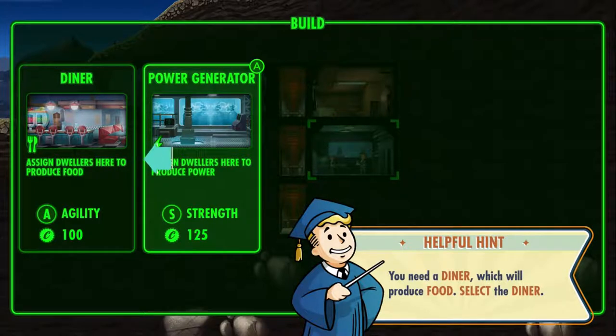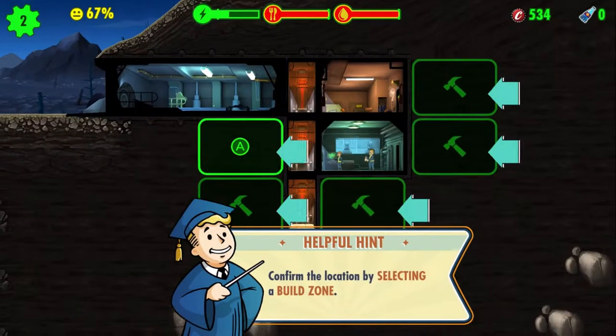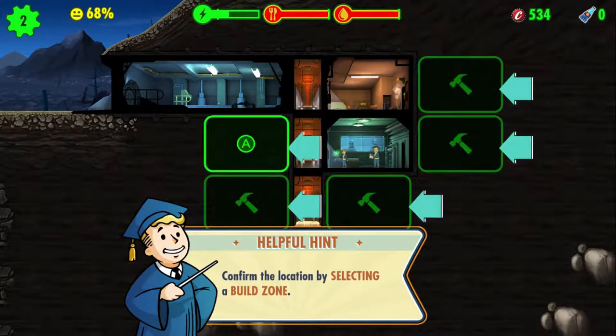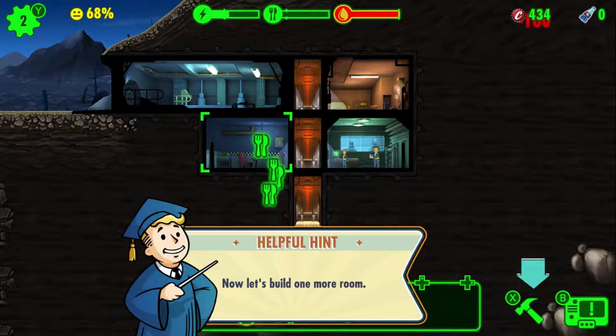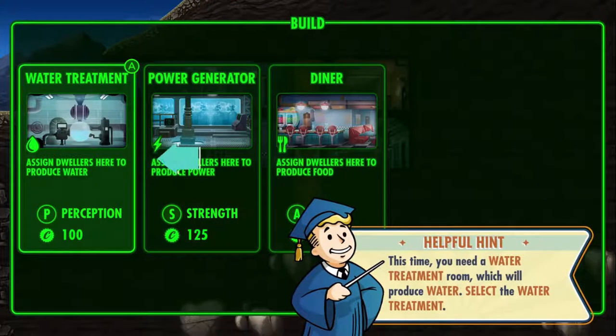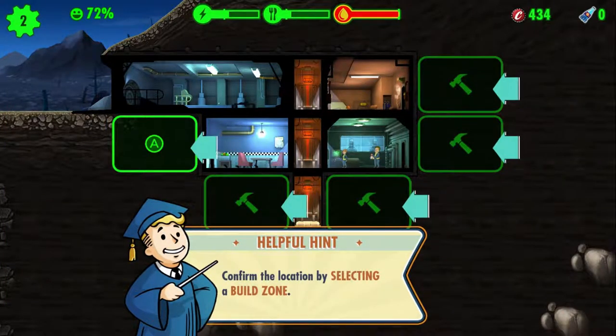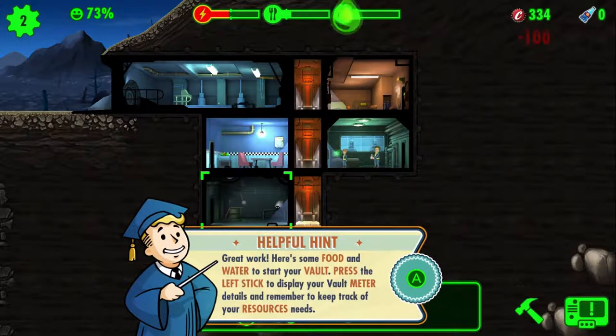Build a diner — I can make food! I will build it right next to the power room, across from the power room, because you're going to need to eat food when you're doing power stuff. There's also a water treatment option that produces water. Water is just kind of slightly maybe important — is it a basic need for human beings? I'm not entirely sure. Great work — here's some food and water to start your vault.